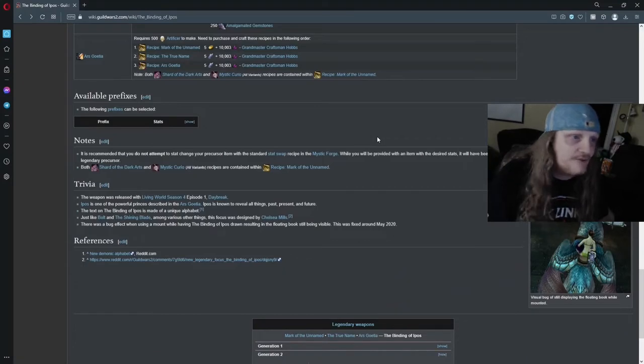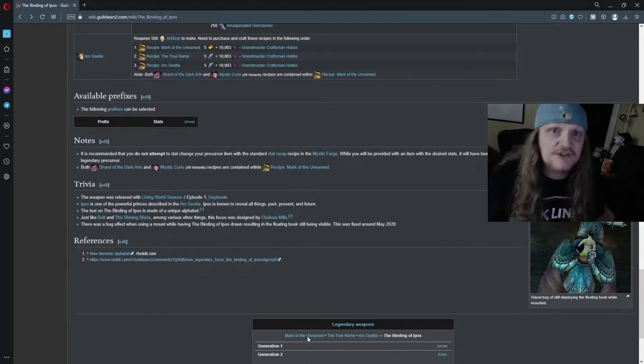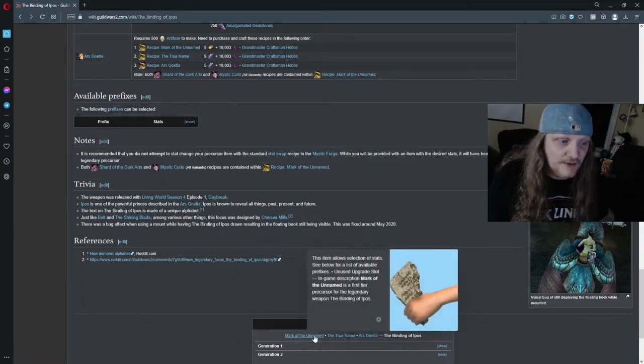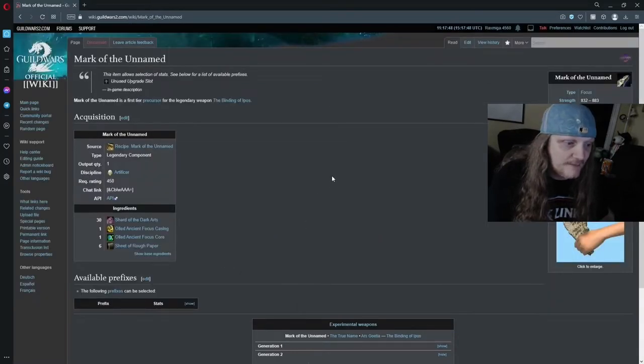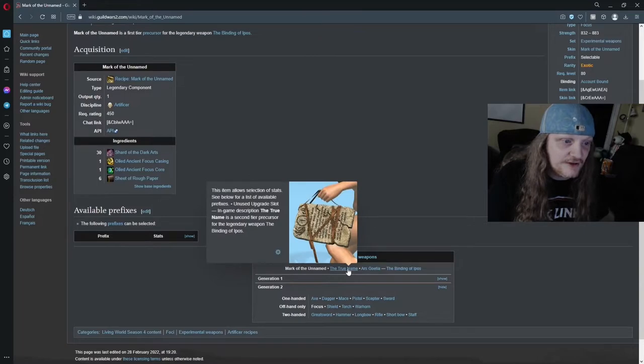Going back to the wiki, look at the bottom — we've also unlocked the Shards of the Dark Arts and the Mystic Curio recipes. So if this is your first legendary, you now know how to make Mystic Curios. We're going to need to make those Mystic Curios. The Mark of the Unnamed — the first precursor — needs 30 Shards of Dark Arts, and you need those Mystic Curios to make that.